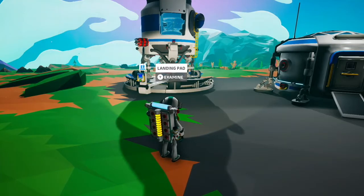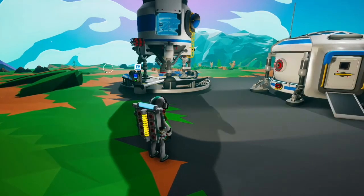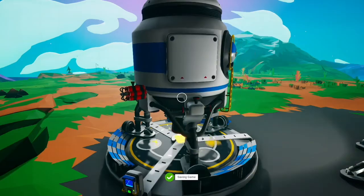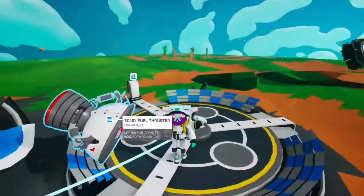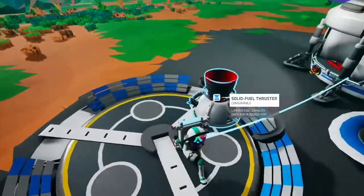The first experiment was to attach some dynamite to the shuttle, and because dynamite has a delay, activate it, get in the shuttle real fast, and launch to see what happens. Surprisingly, I survived. I just popped right out and fell to the ground and everything was fine.